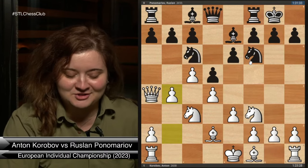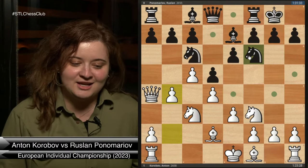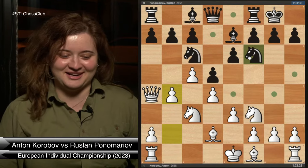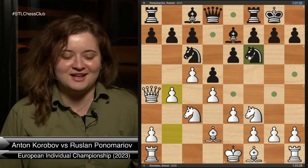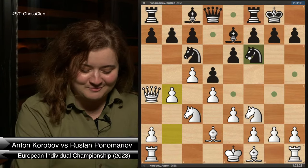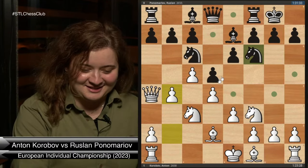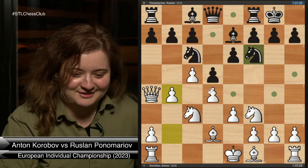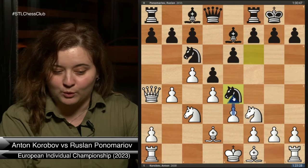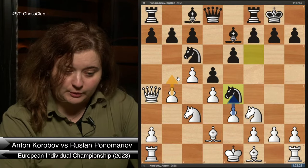b4 — let's go for the attack. Fighting chess, attacking chess — I love this. The reason I love fighting chess is because I don't play it very well myself. I'm more of a positional player, so every time I try to push the pawns too much I end up messing up. It's always nice to see other players do it. Knight e4 was a very natural move to block ideas for White to play e4, though those wouldn't be very good anyway. White is clearly going to push the pawns on the queenside.